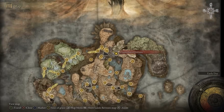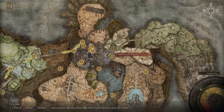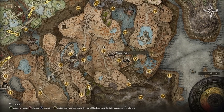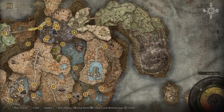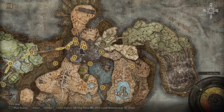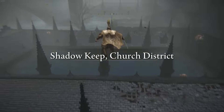At the Church District Entrance site of grace, accessed from Bonnie Village to the east of the castle — go through the Morth Ruins, jump down the hole at the bottom, get to Bonnie Village, head east following the road to the site of grace, then keep following north to this site of grace. From here, follow along as we parkour to get to the item.